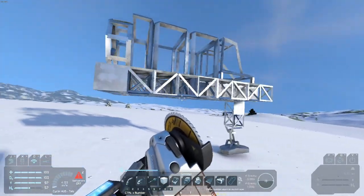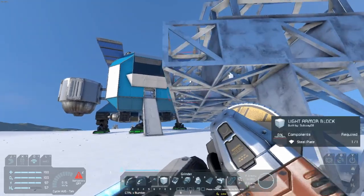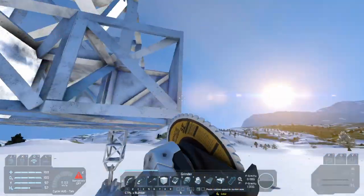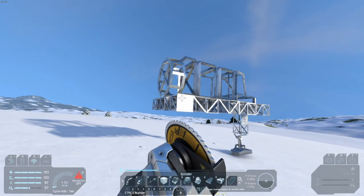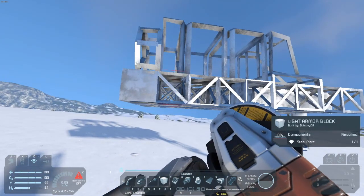This is just going to be a scouting rover, so I could just make it very skinny, or keep it like this. I'll build a couple rows of cargo so we can put cargo into it whenever we need to do that.